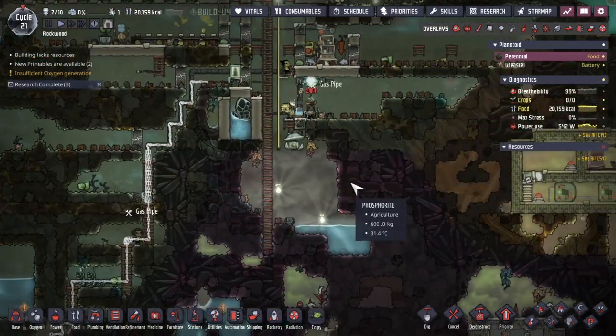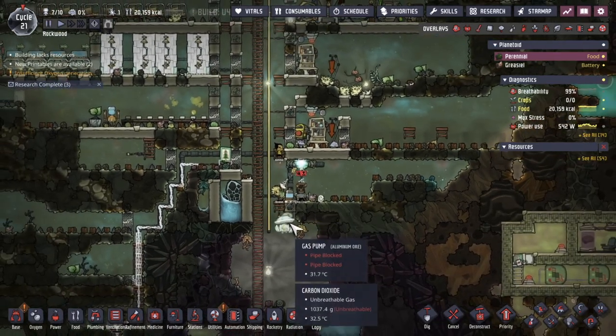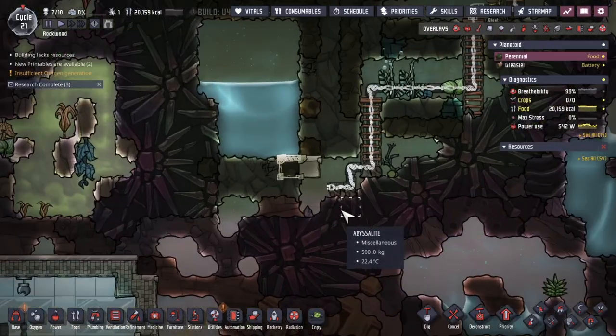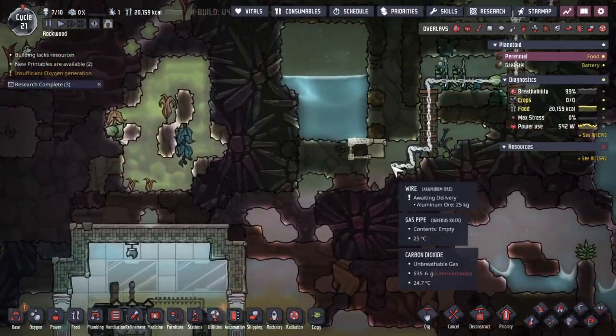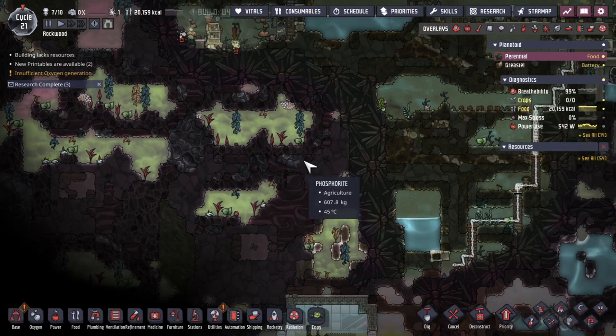What I'm doing right now is putting a filter in here and filtering for oxygen. We don't have the research yet for gas masks, but that is currently being done by a scientist. And once we have that, we'll have gas masks at about this location for the Dupes to be able to go in here and do some construction while they can breathe.